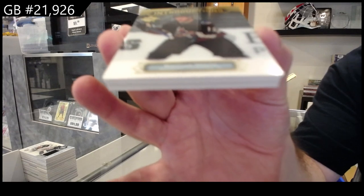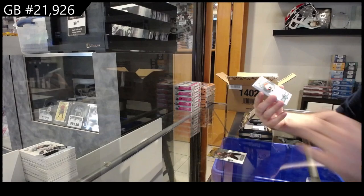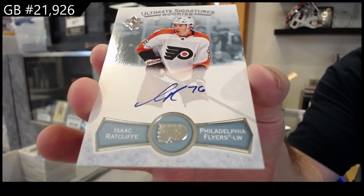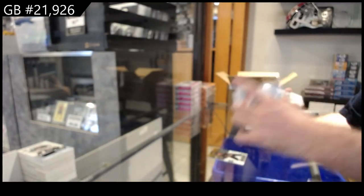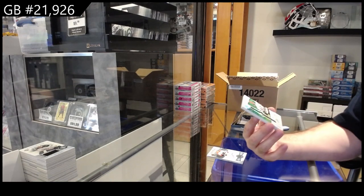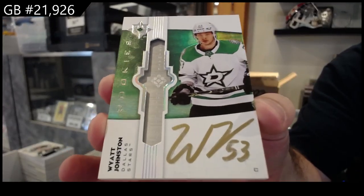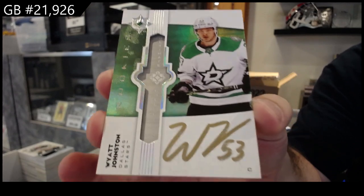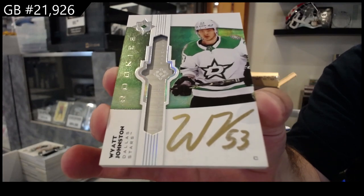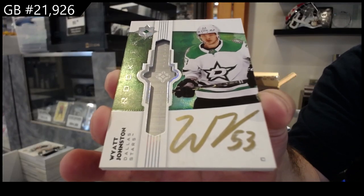We've got an Introduction of Smith for the Coyotes. Ultimate Signature Rookies of Ratcliffe for Philly. This is a big one — Ultimate Rookies Emblems, Wyatt Johnston for Dallas. Wyatt Johnston Ultimate Emblems Auto — well, that's significant. That card is sweet.